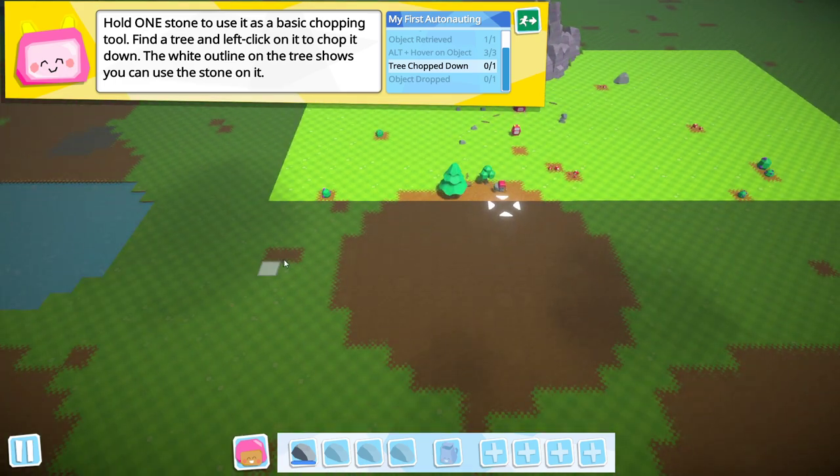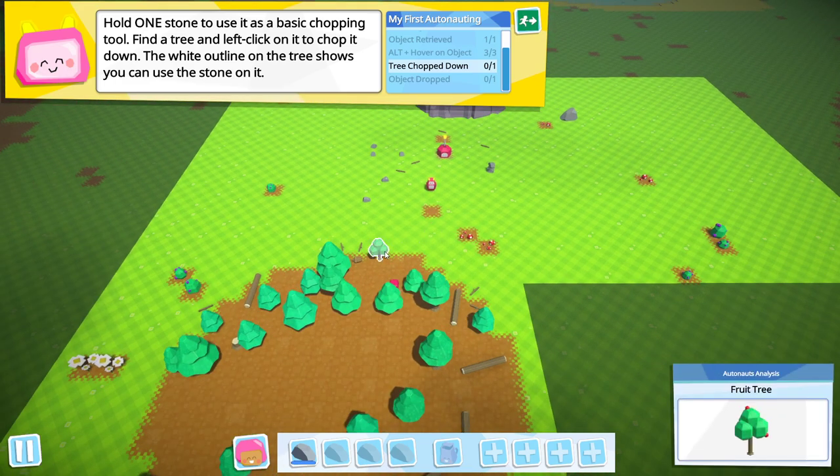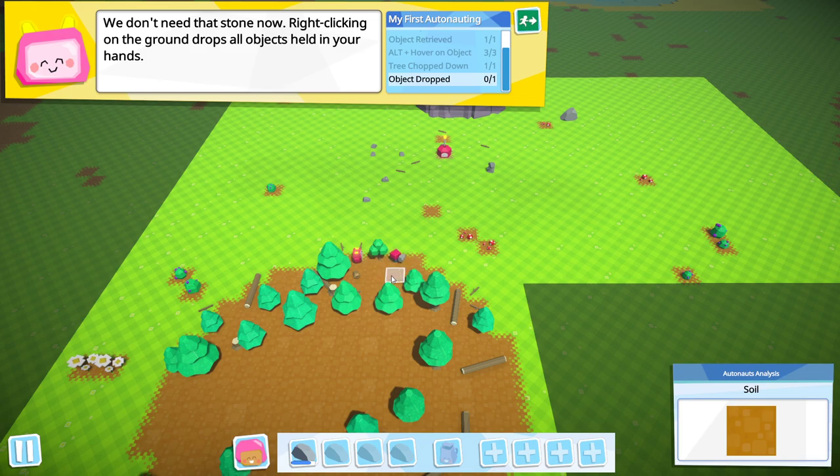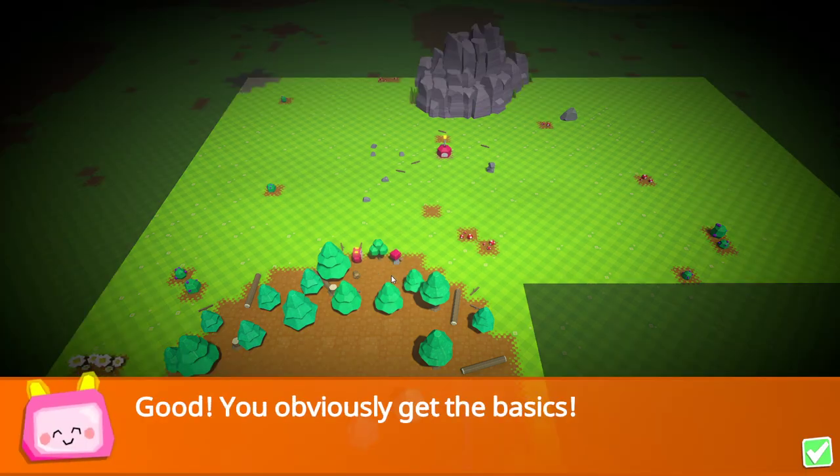Hold down ALT to see what you can do with what you're holding. We can chop things. So it's time to chop some trees. Let's just explore this area — there are a ton of trees. Let's try and chop this one. Not sure if the fruit trees are used for anything, but it might be — who knows? Right click on the ground to drop the stone.